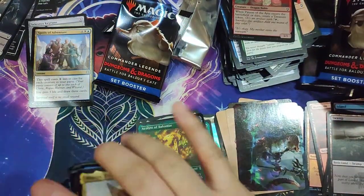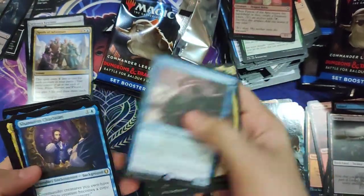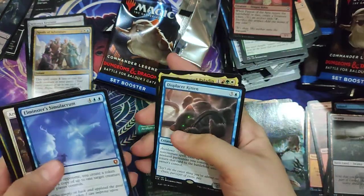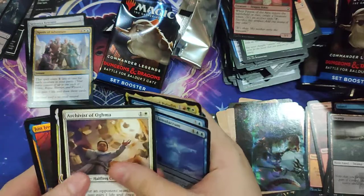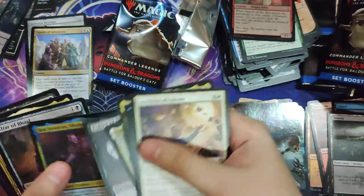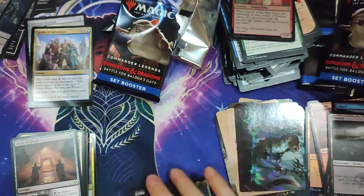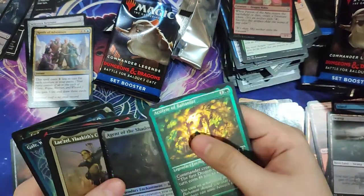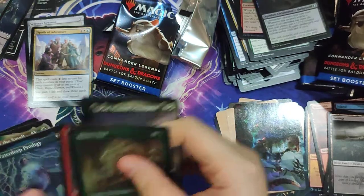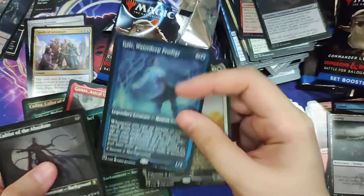So I don't think we had... oh, we had one Mythic. Displacer Kitten is a good pull. Here's our Mythic — Elminster's Simulacrum. But it's nice — we also got an Archivist of Ogma. I do like Altar of Bale. And we got a Rare Etched — two. Gale and the Cultist of the Absolute. There we go.